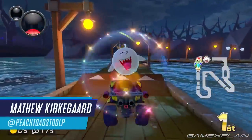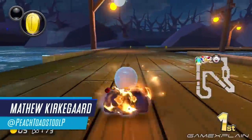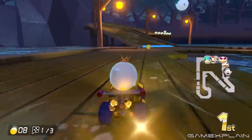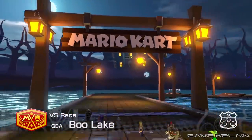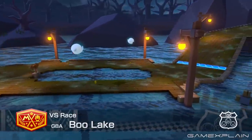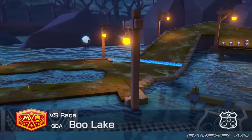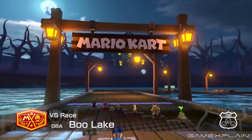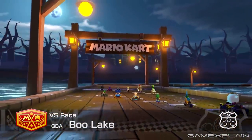Booster Course Wave 3 for Mario Kart 8 Deluxe is here, and we're checking out all changes and differences made for the returning courses. The second race of the Rock Cup is GBA Boo Lake, taking place during twilight in the middle of a lake haunted by boos. It features a collapsed pier with many lampposts, all leading into the aquatic abyss. Let's find out how the most recent update differs from past installments!